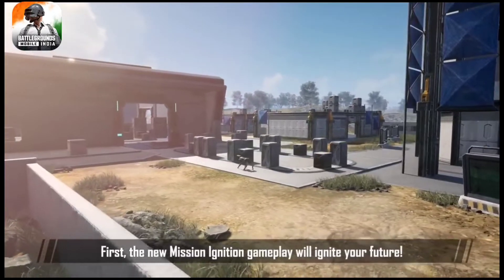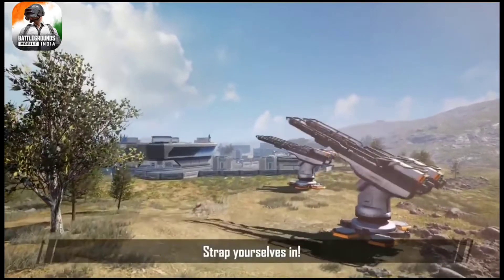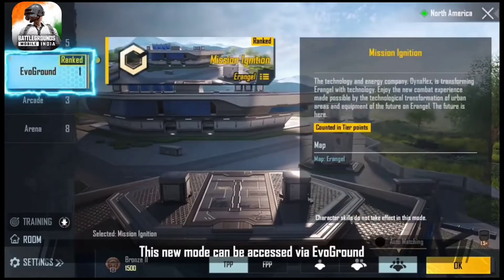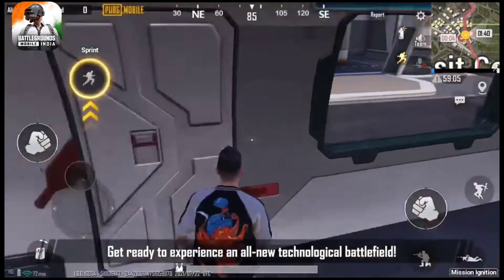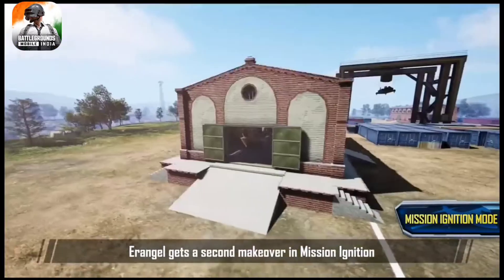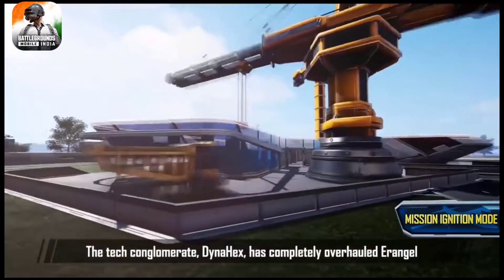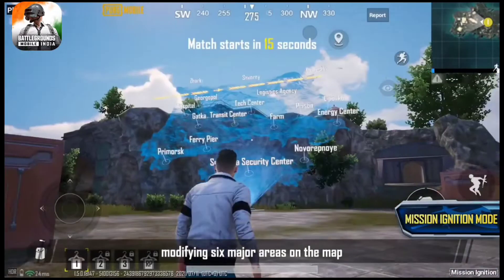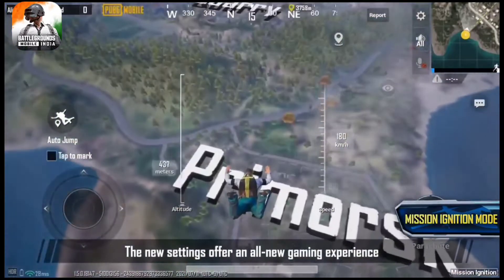First, the new Mission Ignition gameplay will ignite your future. Strap yourselves in. The new game mode can be accessed via Evo Ground. Get ready to experience an all-new technological battlefield. Erangel gets a second makeover in Mission Ignition. The tech conglomerate Dynahex has completely overhauled Erangel, modifying six major areas on the map. The new settings offer an all-new gaming experience.